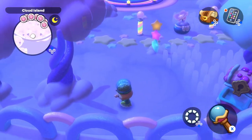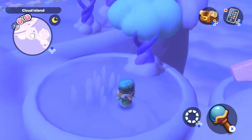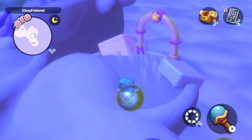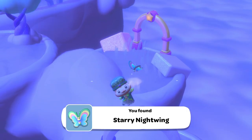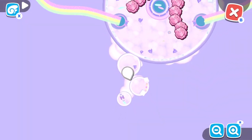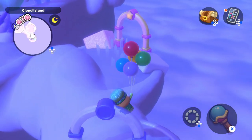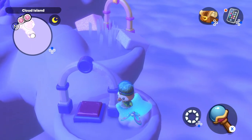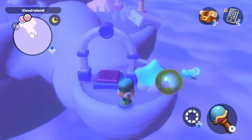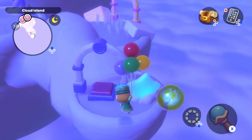The first place I consistently found the Starry Nightwing was over here off the area that has the cabins. This was an area I had missed the first time I went through the new Cloud Island areas, but you can find it on the map — it's kind of on the south side of those islands. This ended up being the best place to catch this butterfly because it would spawn really consistently. There's a gate to a puzzle room here, so you can easily go in and out of that gate to respawn the butterfly and try again.